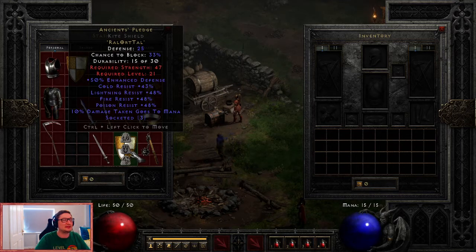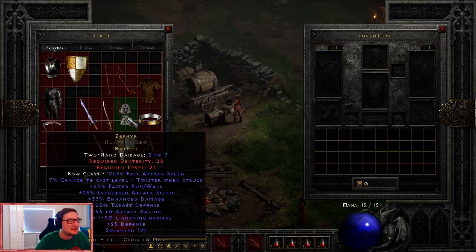The next one is very much on the Bowazon side. The first bow runeword is Zephyr. Zephyr needs a two-socketed bow — I tend to go with the Hunter's Bow because it has good attack speed on its base. Plus, this runeword increases the attack speed even further, taking it to very fast attack speed. You need the runes Ort and Eth. Fantastic bonuses: increased attack speed, increased damage, minus 25% target defense, some lightning damage, and it casts level 1 Twister for some extra physical damage.